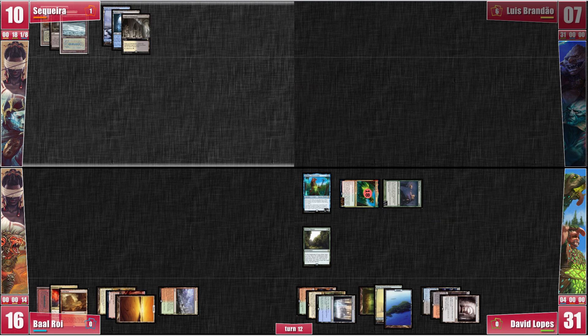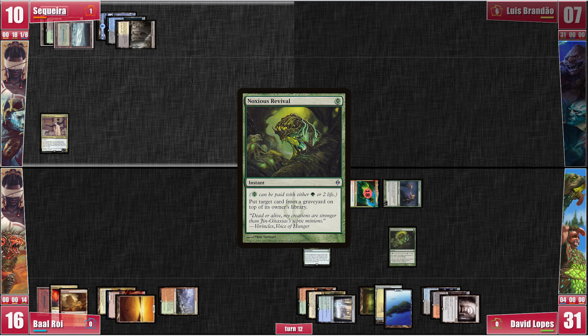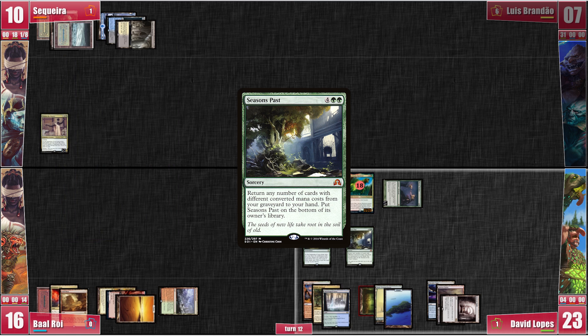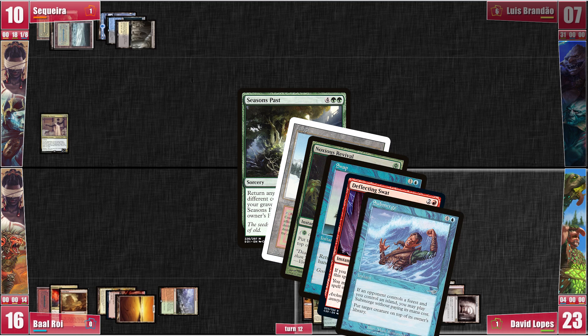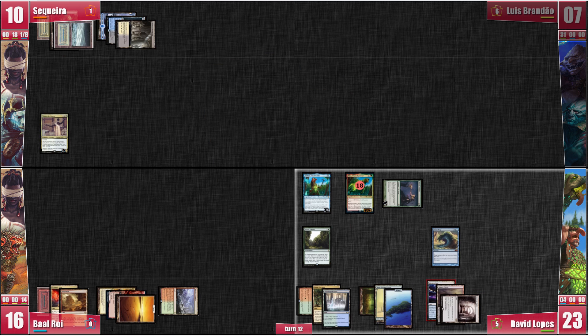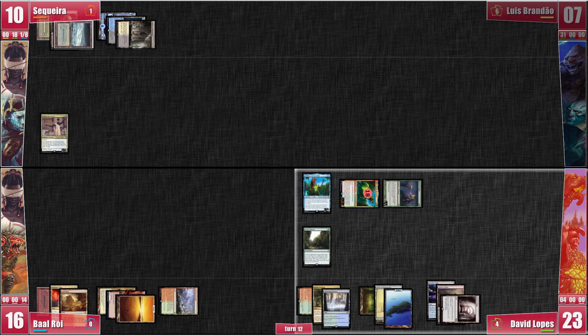On my turn, I finally get to play Tymna — I have mana now. Moving to my end step, David casts Noxious Revival, putting Seasons Past on top of his library. He then draws 2 from Sylvan Library, losing 4 life, and casts Seasons Past. This gets him back a plethora of cards: Taiga, Noxious Revival, Snap, Deflecting Swat, and Submerge. Seasons Past goes to the bottom of his library and David casts Gamble, searching for a Time Warp and randomly discarding Submerge. He casts Time Warp. He attacks Baal with Pako for lethal. Since he has at least 2 extra turns, I decide it's time to throw in the towel. Well played.